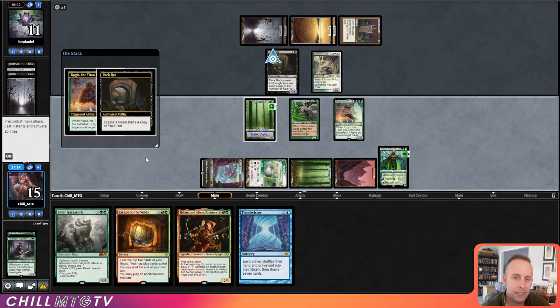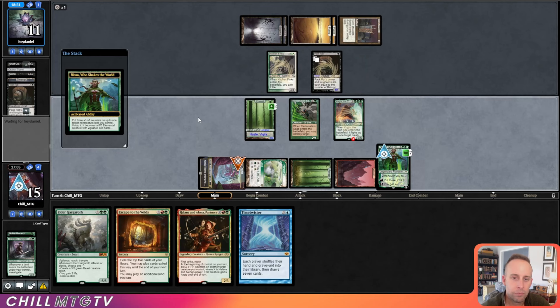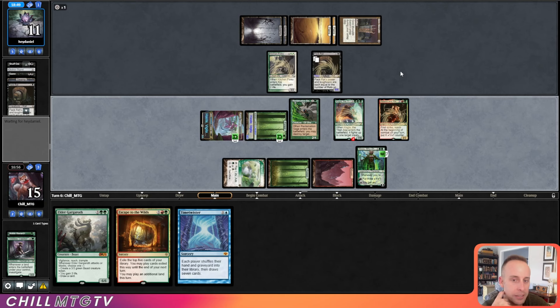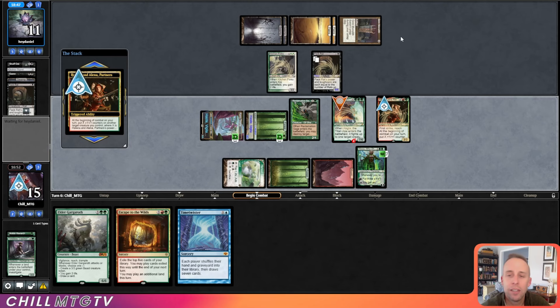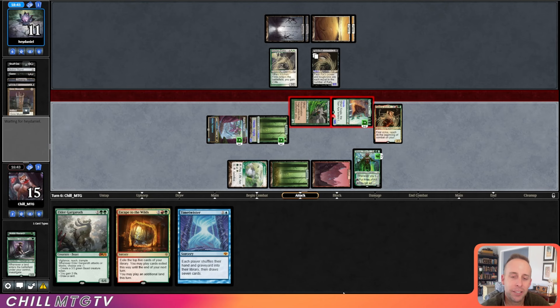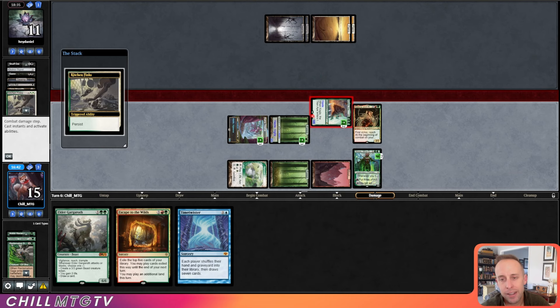Now we're able to play Halana and Elena — super awesome. We'll put some +2/+2 counters on our Kogla and give it haste. Oh, this is gross — this is a beating. Partner up there: 9/8 haste Kogla coming at you. Destroy your Monolith. All of this is enabled by the mana efficiency of Nissa. Pack Rat down.